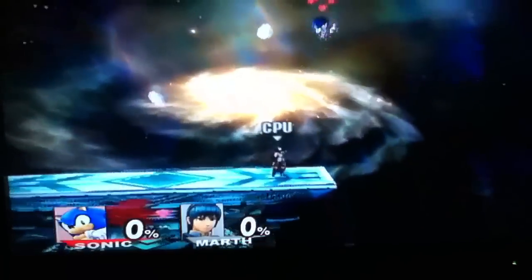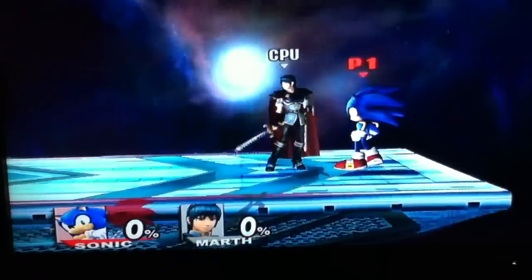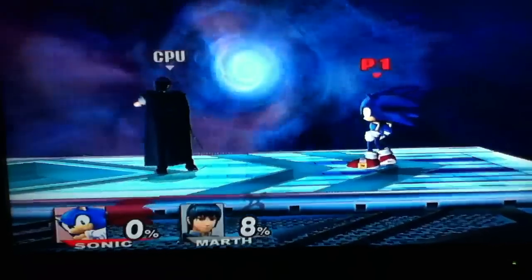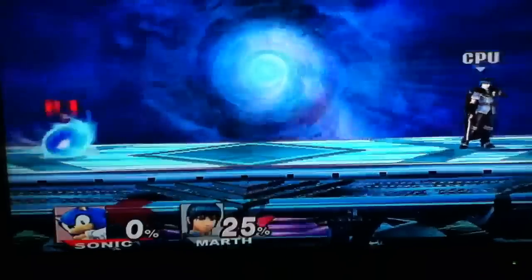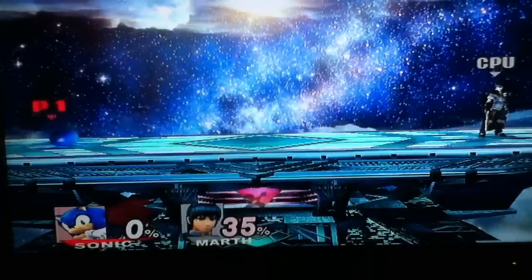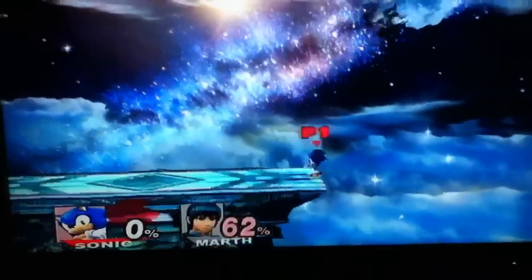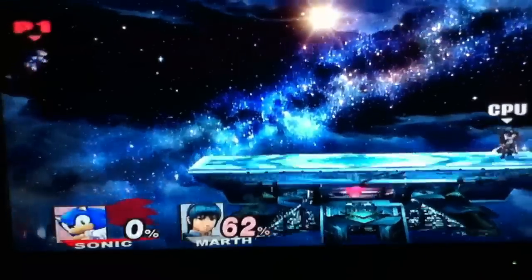Sonic is obviously the fastest character in the game. For his special moves: the homing attack — when you hit the special move button, I'm using the Wii Remote and Nunchuck, so if you hit B you will home in on an opponent and attack them. Then going to the side and B is the spin charge — you can charge it up by holding B and you'll do a hop and spin around. Then on the down special we've got the spin dash — sorry, I'm not exactly remembering the names.